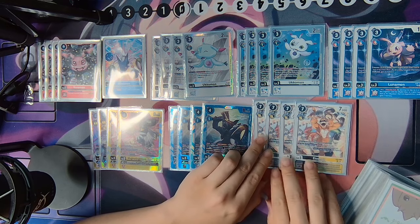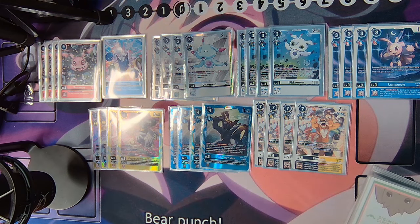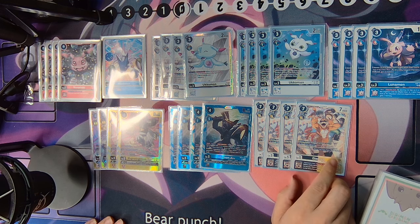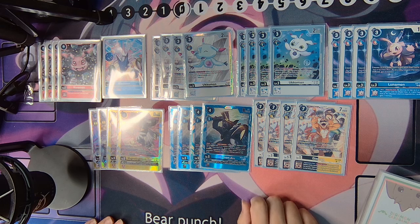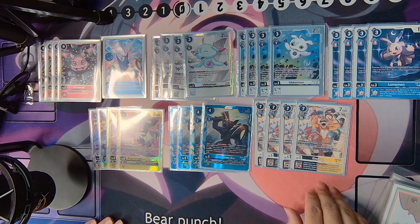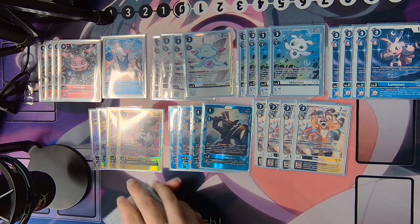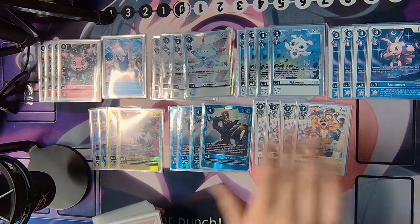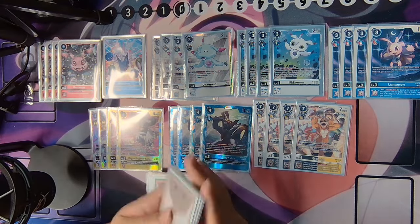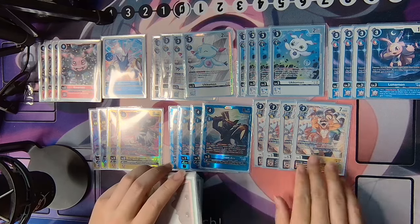Four of the EX5 Edemon — 7 cost, 7,000 DP. You will not Digivolve off of any level 4 because there are no level 4s in the deck. The on-play effect is absolutely amazing: until the end of your opponent's turn, one of your opponent's Digimon gets minus 3,000 DP and gains 'start of your main phase, this Digimon attacks.' It does have an inheritable, but I realistically never use it in this deck.